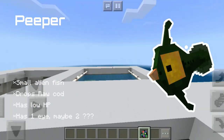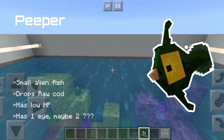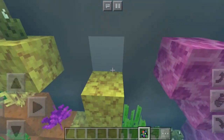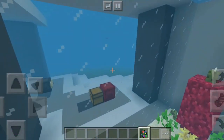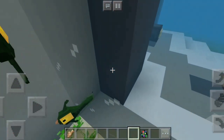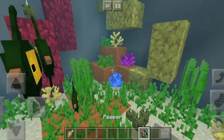First of all, the peeper. The peeper is an ambassador of the game Subnautica, well known for its appearance. It has one eye — maybe two, who knows. This is the peeper in Minecraft. Just look at it — really cute. If you kill them, they will drop raw cod. They also look really nice inside the aquarium.